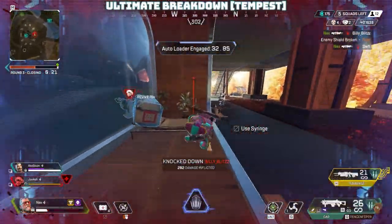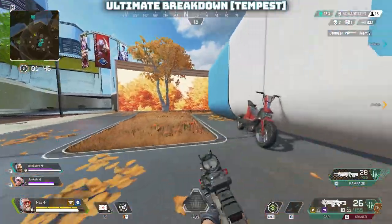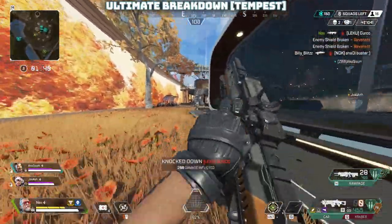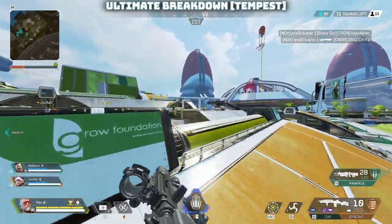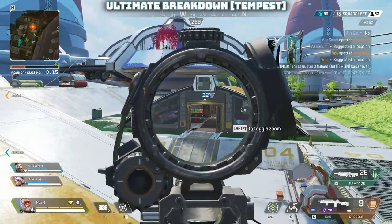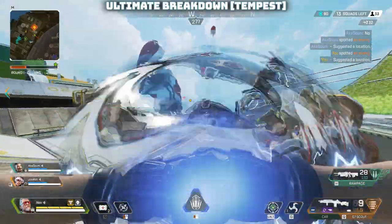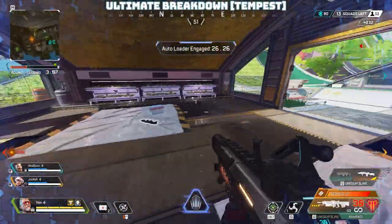Gunrunner fully upgrades the weapon in the sling, including specific sights — for instance, the Wingman and sniper get a 1x and 10x digiscope, assault rifles and LMGs get a 2x, and marksman weapons get a 2-4x. Notably, weapons like the Sentinel and Rampage come with their charge mechanic activated during the ultimate. A charged Rampage, which can break down doors in two hits, can be particularly effective against an enemy team bunkered in a building.